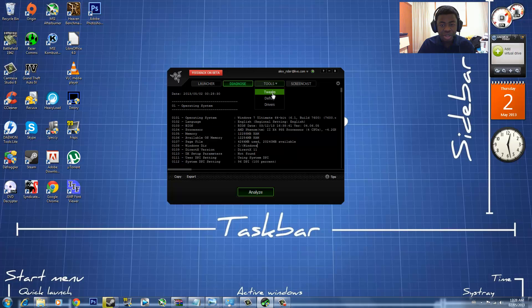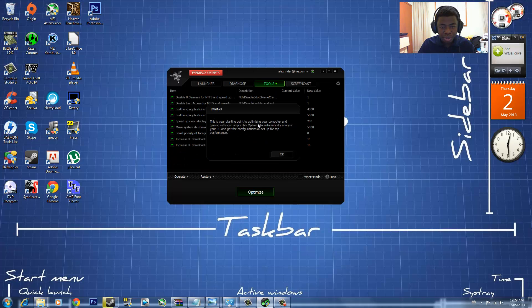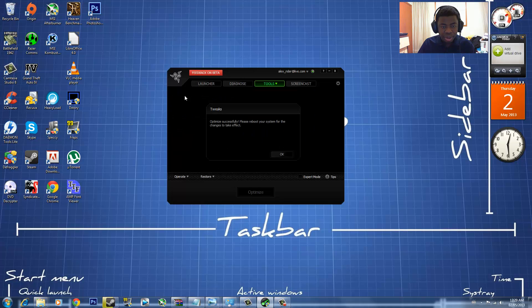Then you can go to Tools. Under Tools there's a drop-down menu — you can hit Tweaks. And under Tweaks, this is your starting point to optimize your computer and gaming settings. Simply click Optimize to automatically analyze your computer and get the configuration all set up. You can check which settings you want — pretty much check everything — and then click Optimize and it will close down all that stuff.